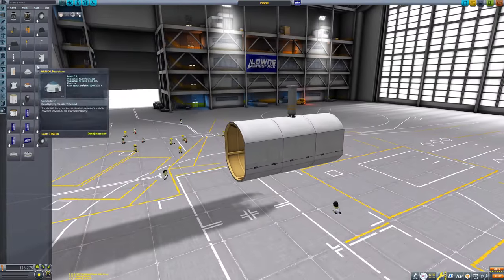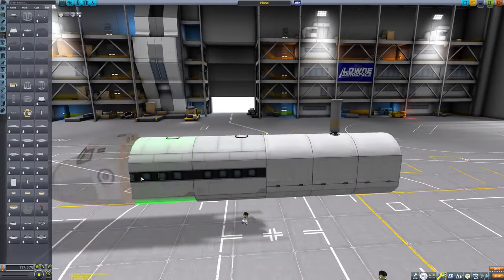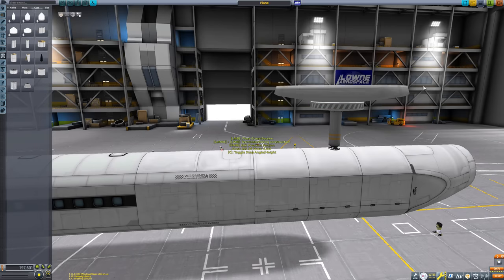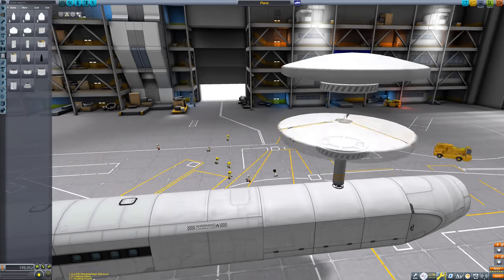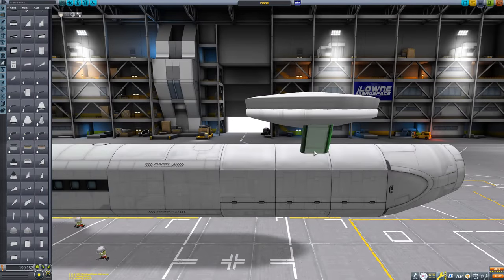Now, of course, whilst this works, one downside is that the piston is sort of sticking out the top of the aircraft. It looks a bit naff. So I needed to find a way of dressing it up and making the plane look normal, and not just have a giant metal pole jutting out of the top of its fuselage.